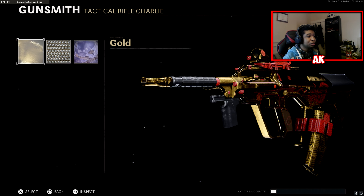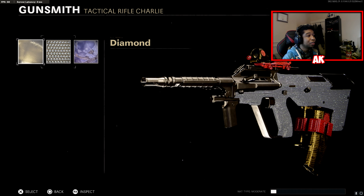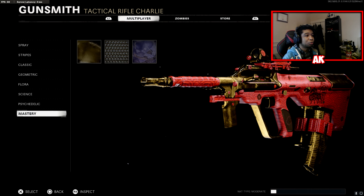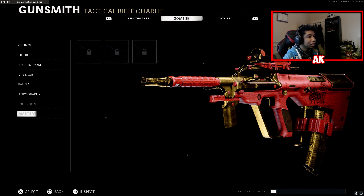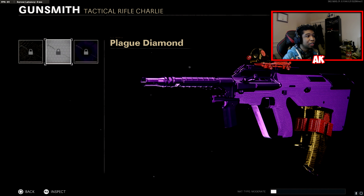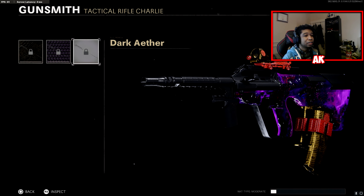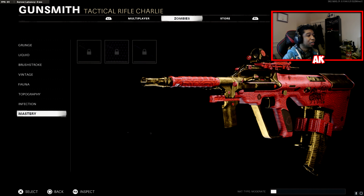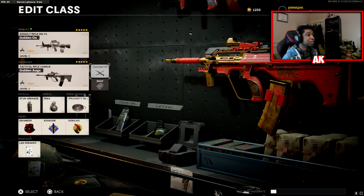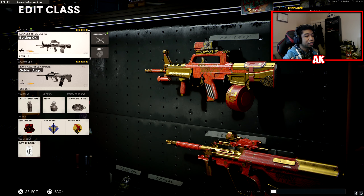For those curious what your Mastery Weapon camos look like: here's your Gold Camo, which actually looks really nice on this weapon; your Diamond Camo, which kind of looks a bit lackluster; and also Dark Matter Ultra, which looks pretty nice as well. For your Zombies fans, here's your weapon with the Golden Viper camo, the Plague Diamond camo, and also Dark Aether camo. If I were to make a recommendation, Dark Aether, Standard Gold Camo, and Dark Matter Ultra look the best on this weapon.